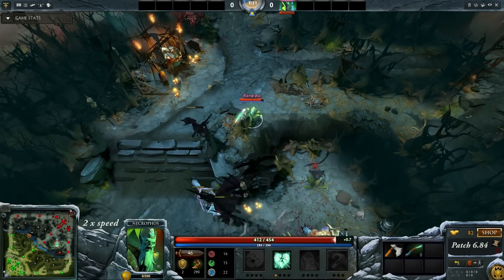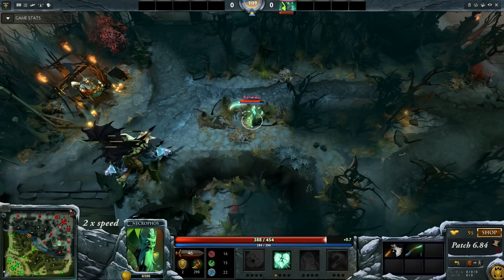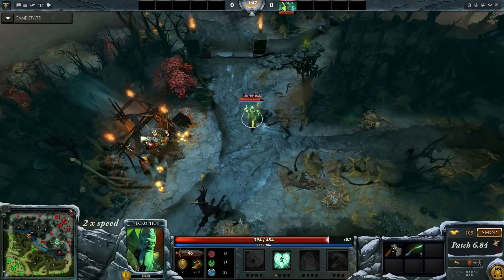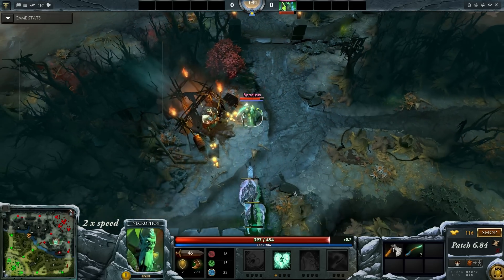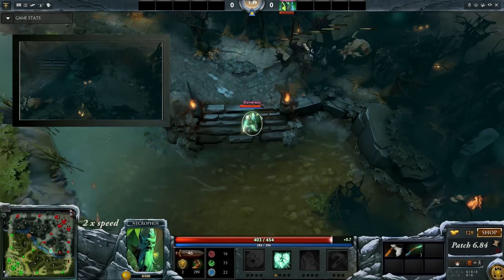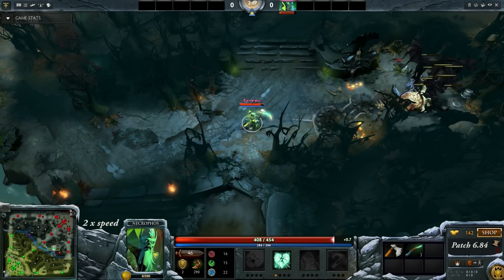Dragging the creeps will get you the early XP faster since you're killing off the creeps faster. Secondly it also means your general position is up here closer to your mid tier 2 tower, so if the enemy comes to gank you they will have to walk through a wall of ancients which could hurt them. And thirdly you don't leave up a huge stack of creeps with low HP which potentially could get stolen.